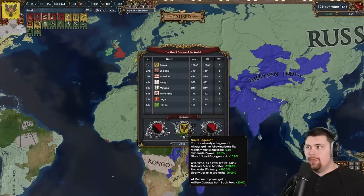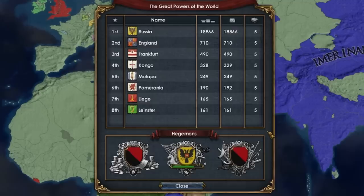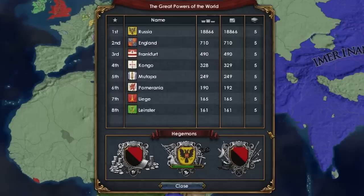Russia decided to go with naval hegemony, which is pretty sweet. Almost 19,000 development for Russia, with number two going to England with 700, Frankfurt with less than 500, Congo with a little over 300, Mutapa with less than 250, and Pomerania, Liege, and Leinster all with less than 200 development. Safe to say we have our winner. Huge shout out to the patrons keeping the channel going — get early access to videos and exclusive Discord benefits using the link in the description. Hope you have a wonderful day, and until next time, stay chill.